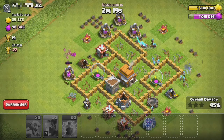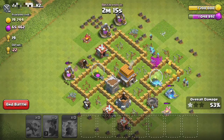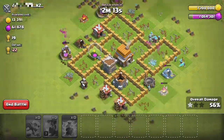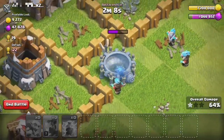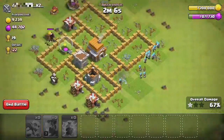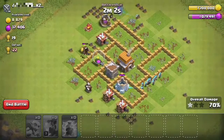Do they have a temporary stun as well? That would be interesting — you can see when they attack, right here, how it turns it blue for a minute. I think they stun it for a minute. That's interesting.